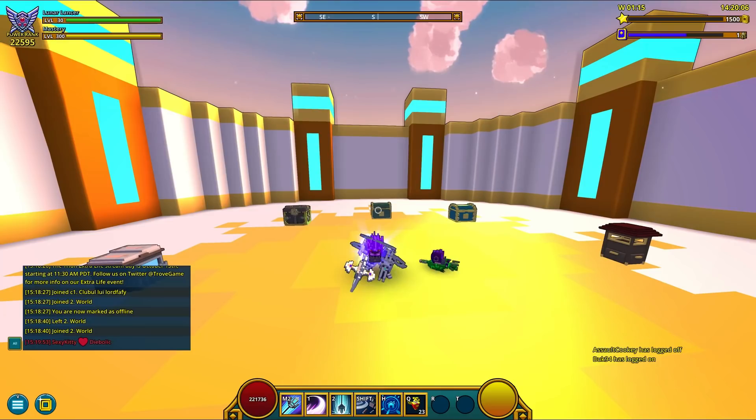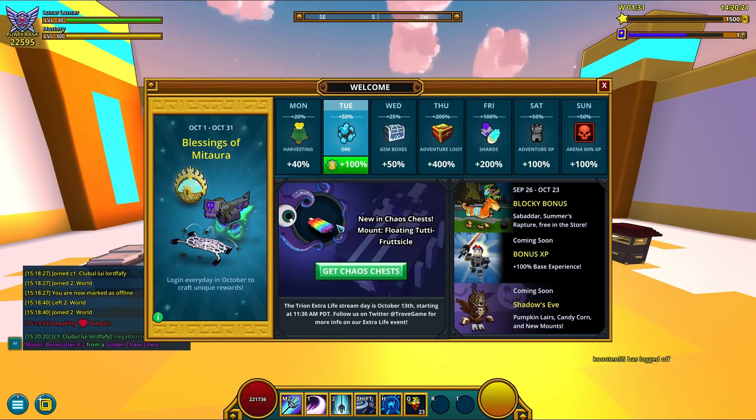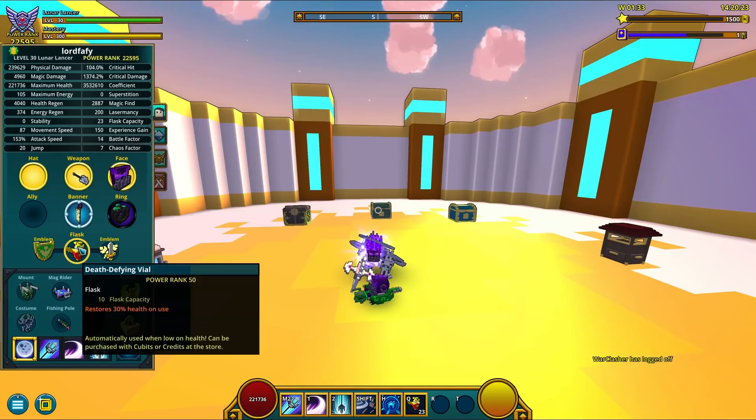Let me grab my dailies. So a new Chaos Chest mount — it's called Floating Tutti Flutsicle and it's a popsicle mount. It probably gives around 50 mastery.